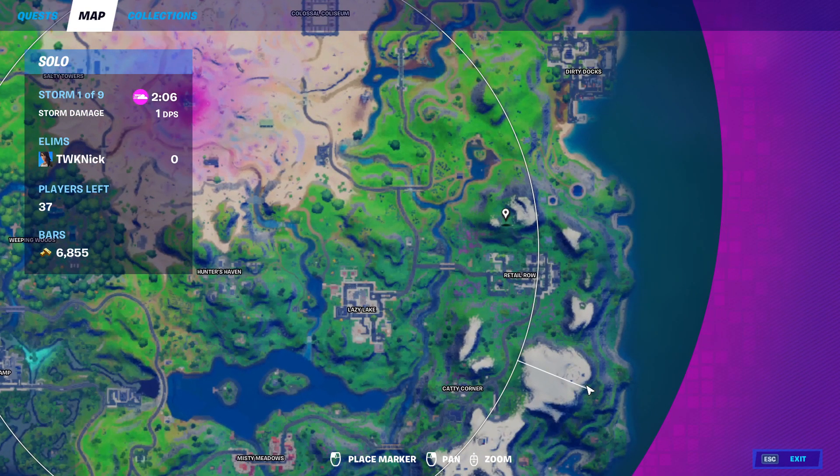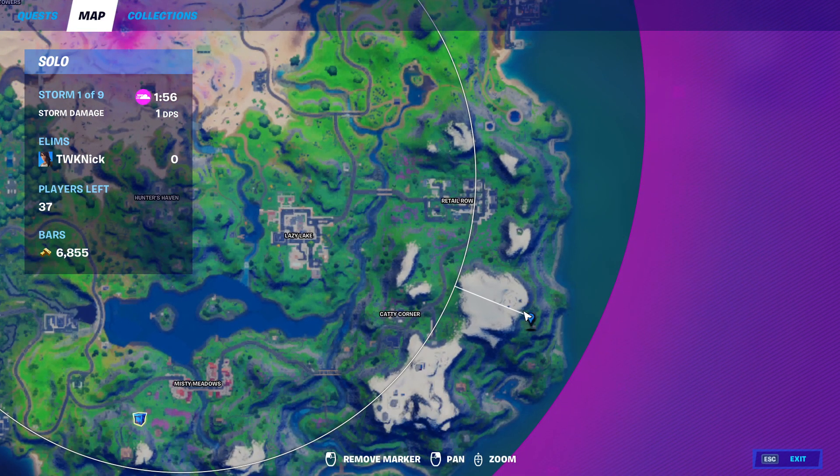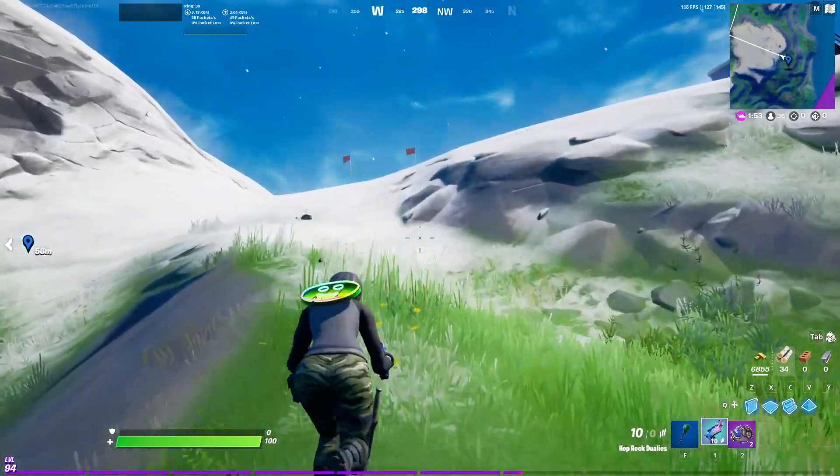Anyway, that's how you get the Hop Rock Dualies — you buy them from Cole. If there are other NPCs that sell this, I will post that in the description and keep it updated, so be sure to check the description after watching. Here's Cole's first spawn point and here is the second spawn point — that's where you can get these for 500 gold.